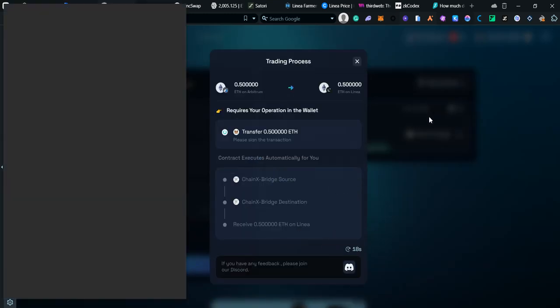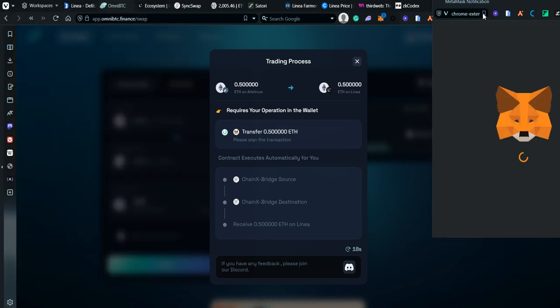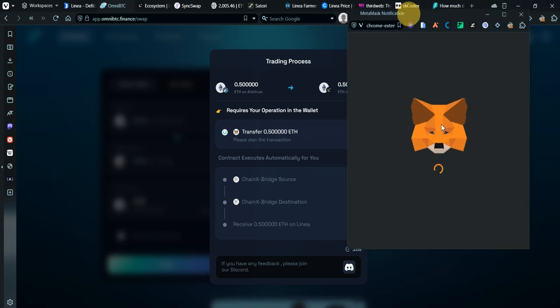We're going to be confirming the transaction. By the way, this is Pocket Universe — it is just showing me what is going to happen inside my wallet. Let's go ahead and confirm that.